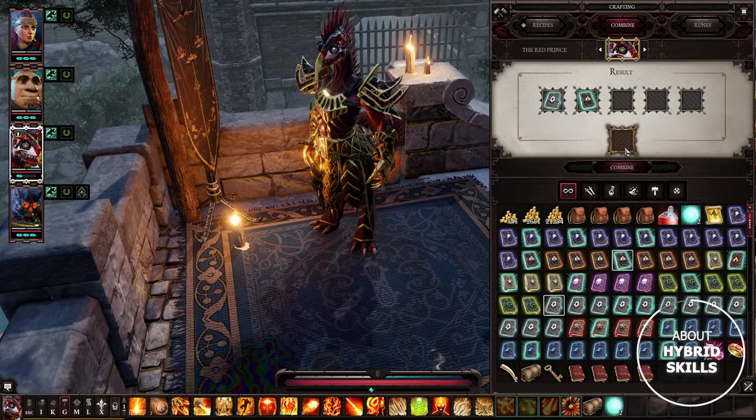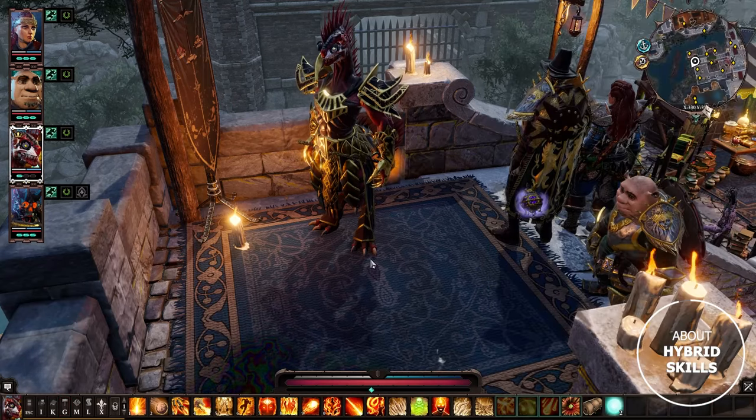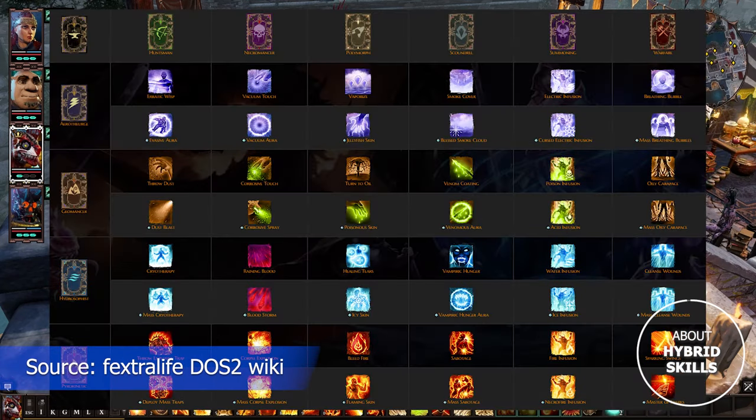If we do the same thing to Scoundrel plus Geomancy, instead of Venom Coating we get Venomous Aura. Go and experiment, or just pause now to see the full list.